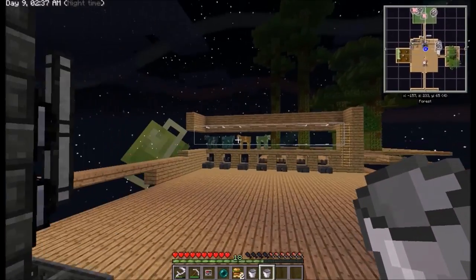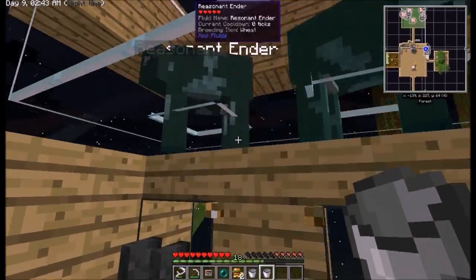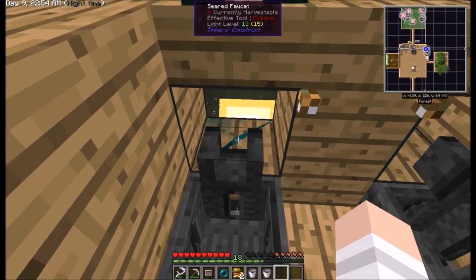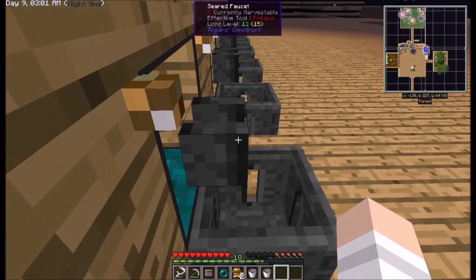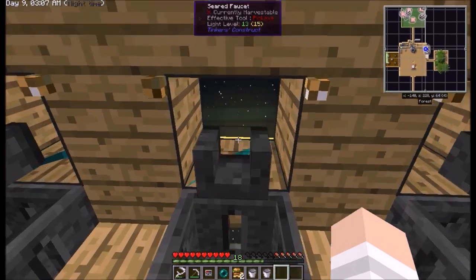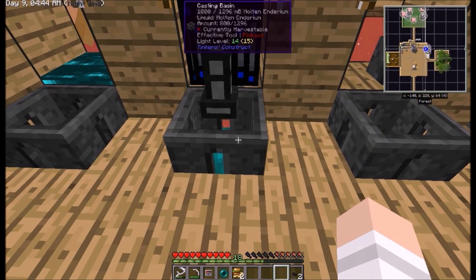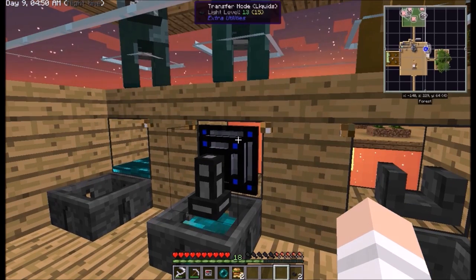While we wait, I can show you how the cow system works, because I haven't set up a way to auto milk them yet. We can do it like this and like this. I think it's every thousand ticks that should be able to empty into here. Wait — that's supposed to enter into this, I don't know why it's not letting me. Let's try it with the liquid transfer node instead.